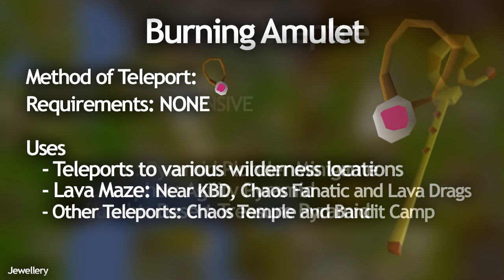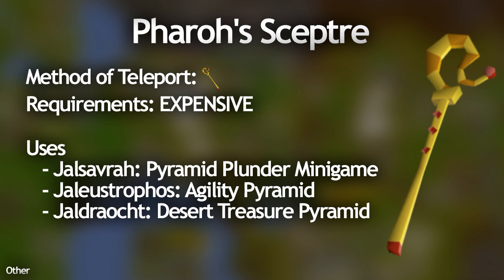Not exactly jewelry but another very useful one is the Pharaoh's Sceptre. There are a couple of useful teleports on it, but the best one is the Jalsavrah — which takes you straight to Pyramid Plunder. While doing Pyramid Plunder it's really useful for getting out of the cave and going straight back in using that teleport. The Pharaoh's Sceptre is quite expensive but very worth it.